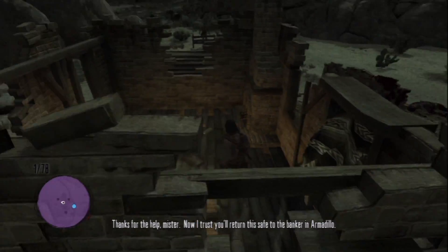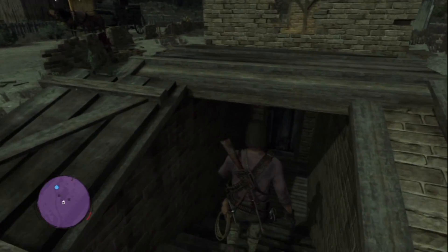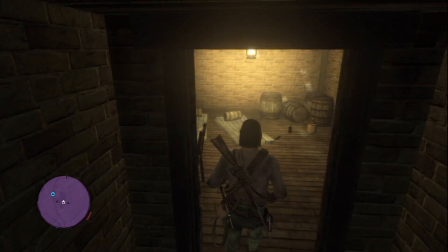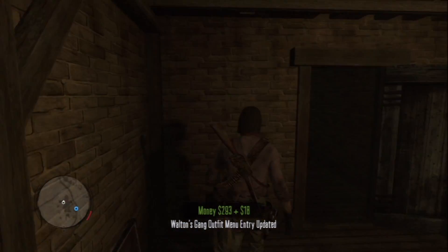You need to go over there and walk around the shack and you will find a stair that goes down into the basement. Once you get down to that basement you will have to search the chest you find down there, and that will unlock the first scrap for this outfit.